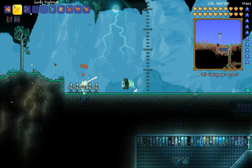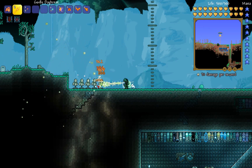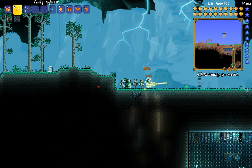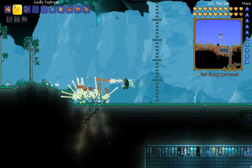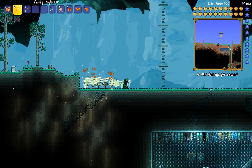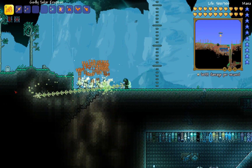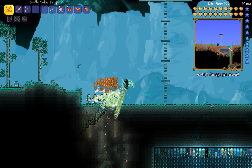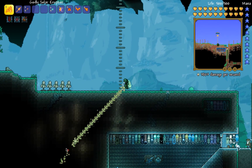For one target, the Daybreak doesn't do that much raw damage initially, but the burning it leaves is the part that makes it unusually good — it stays on doing 200 damage constantly, which is really strong. On the other hand, the Solar Eruption hits all targets and does way more damage overall. I might call this a tie, but Solar Eruption wins — wait, I'm sorry guys, we forgot to test it with armor and stuff.